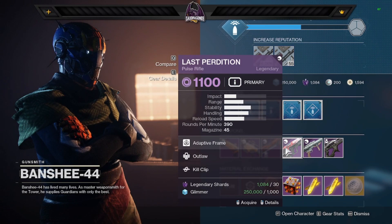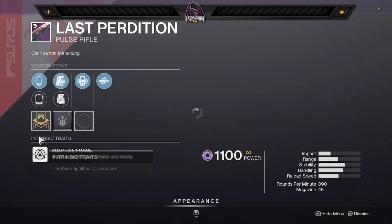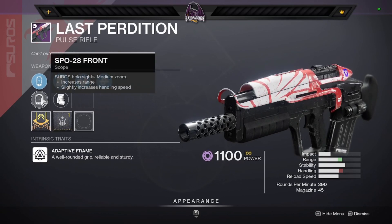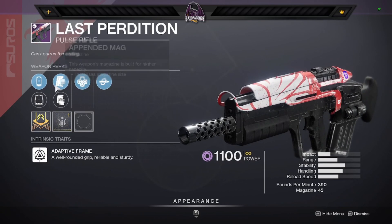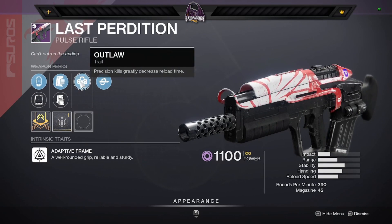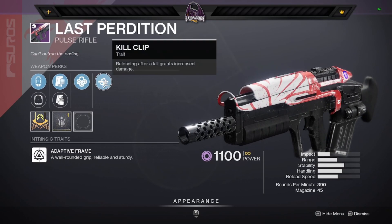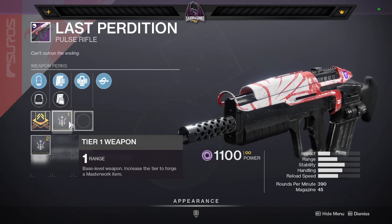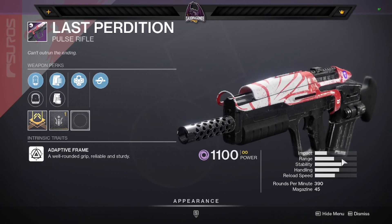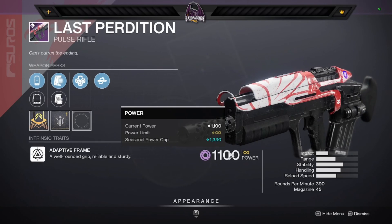Slash Perdition — actually it's okay. Got two scopes that can increase your range a little bit. Got a pendant mag or tech mag — probably stay with the pendant. You got a little kill clip, pretty nice little combo there, with a range masterwork. So essentially you could get your range up to probably about right here, so it could be a decent pulse rifle if you're willing to try it out.